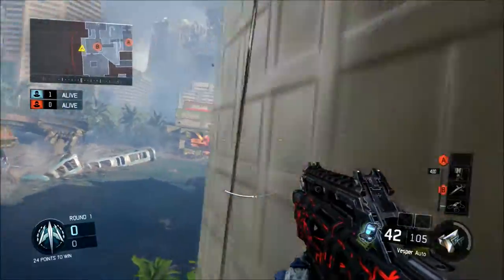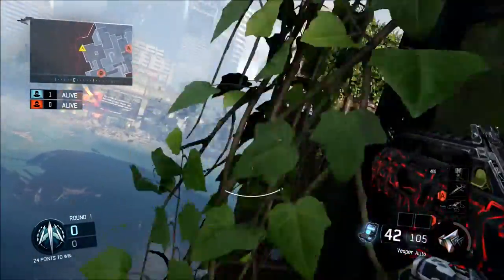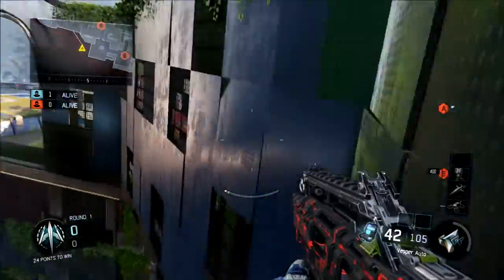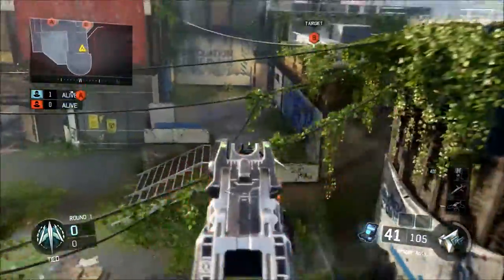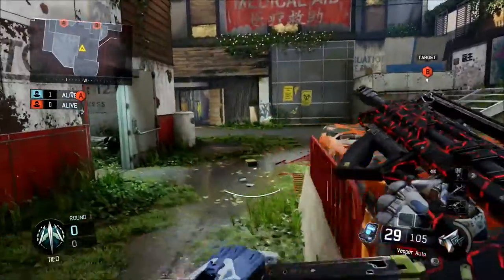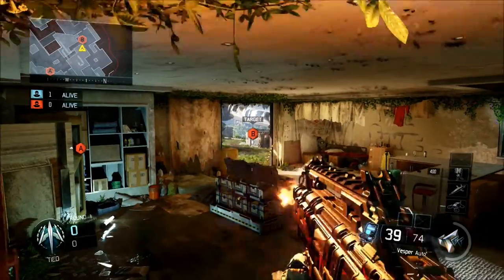You can also make this wall run go a little further. Rather than going straight into the building — maybe you don't want to challenge the gunfight — you can go around the back side of this wall and get right into their spawn. Then attack from whatever side you want, either A or the B bomb site.